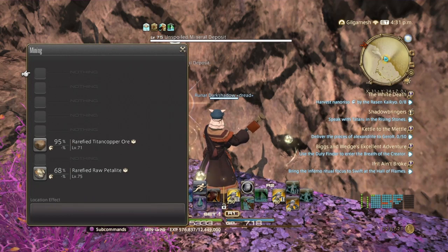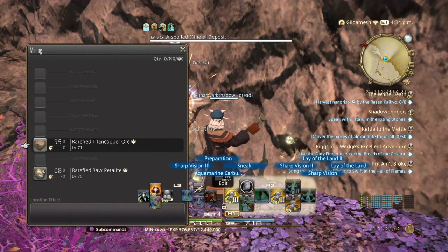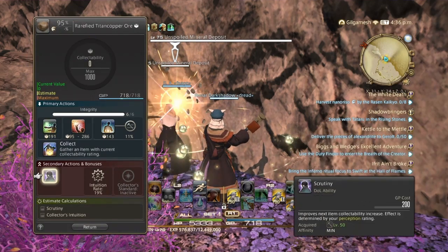I'm not using any food. We are going to be getting the rarefied Titan Copper Ore. Since it's only 5% away from 100%, we can use Sharp Vision 1. So simply hit it, and then we are going to be using Scrutiny.